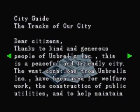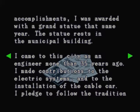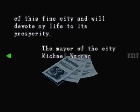The city guide — 'The tracks of our city. Dear citizens, thanks to the kind and generous people of Umbrella Inc., this is a peaceful and friendly city. The vast donations from Umbrella Inc. have been used for welfare work, the construction of public utilities, and to help maintain public peace. In 1922, it was my fifth year as mayor of our beautiful city. It was then that through many donations and hard work, our city was able to rebuild the municipal building and create a state of the art hospital. In honor of these fine accomplishments, I was awarded with a grand statue that same year. The statue rests in the municipal building. I came to this city as an engineer more than 35 years ago. I made contributions to the electric systems and to the installation of the cable car. I pledge to follow the tradition of this fine city and will devote my life to its prosperity.' The mayor of the city, Michael Warren. Okay, that's the city guide.